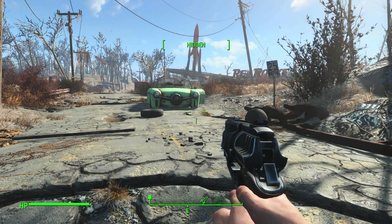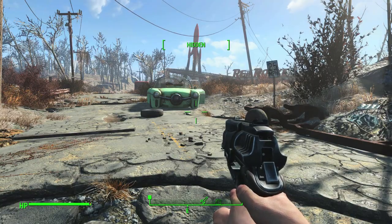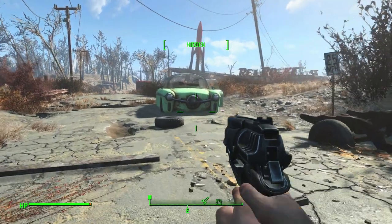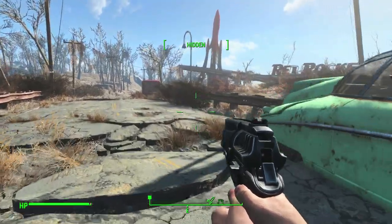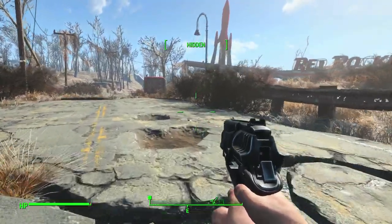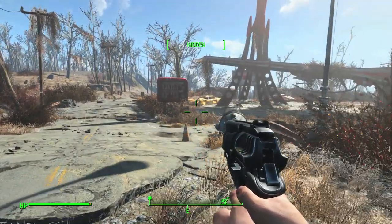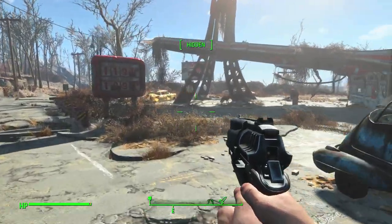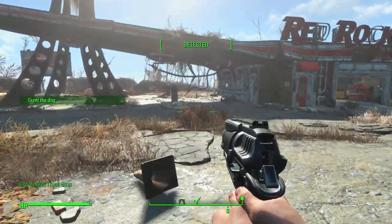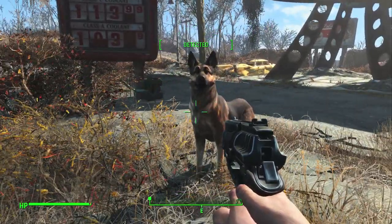Hello there! In this video I'm going to show you a sort of secret place that took me two playthroughs to find. In order to do this I had to reload an old game from before I'd gone to the Red Rocket truck stop that you find early on, and the place I want to show you is here at the truck stop.